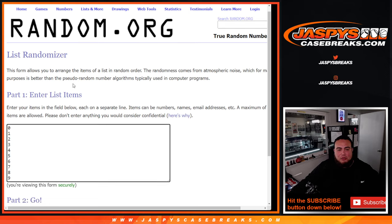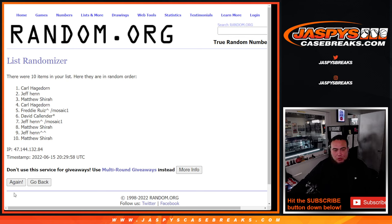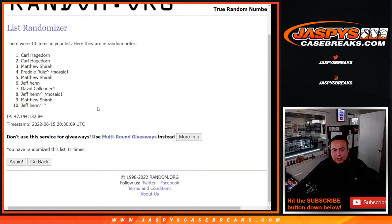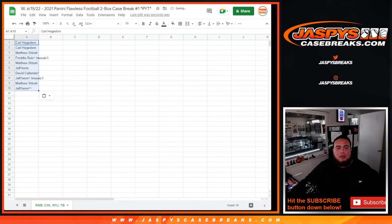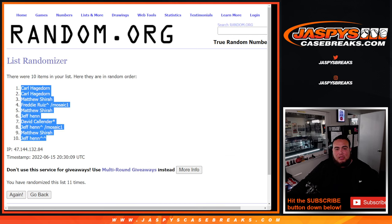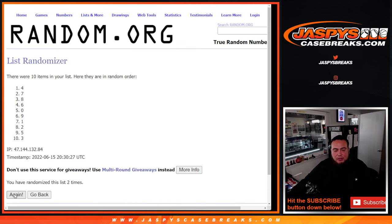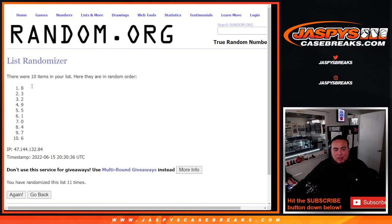Now we're going to use 11 times for the names and the numbers — 0, 1, 2, 3, 5, 5, 6, 7, 8, 9. Perfect. Good luck, 11 times — counting 1 through 11. Carl, you're at the top, down to Jeff at the bottom. Then 11 times on the numbers again — counting 1 through 11. Perfect. 11, 8, down to 6.